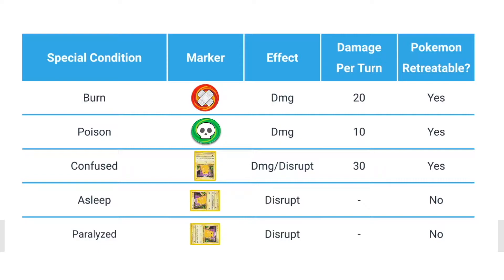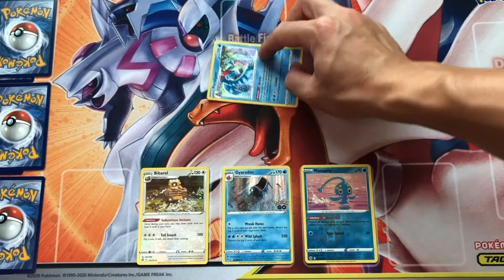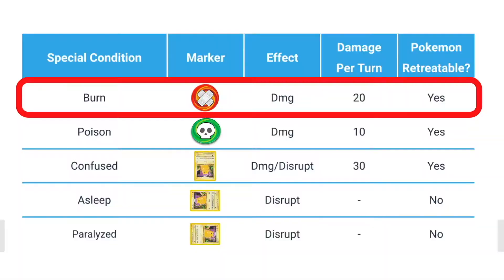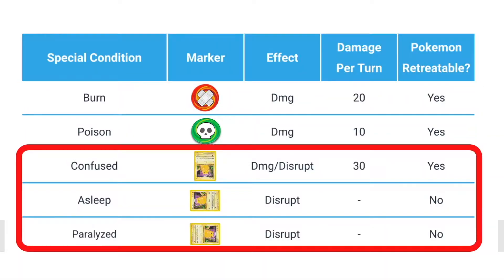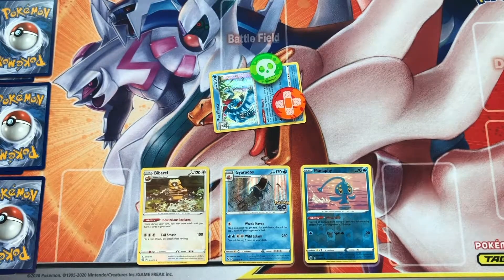Pokemon can also be affected by multiple conditions at once. Confused, asleep, and paralyzed are mutually exclusive, so the newest condition always replaces the previous one. But a Pokemon can be burnt, poisoned, and either confused, asleep, or paralyzed all at the same time. And if this happens, then you're probably going to have a bad time.